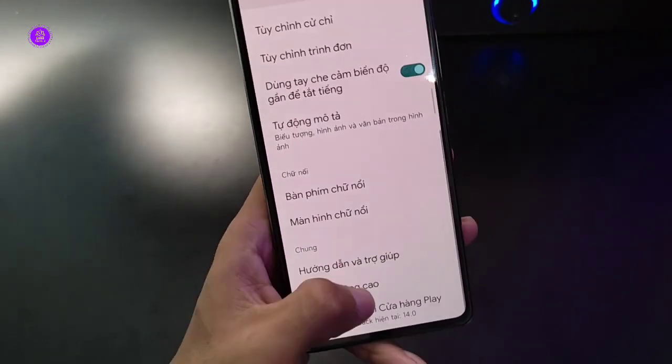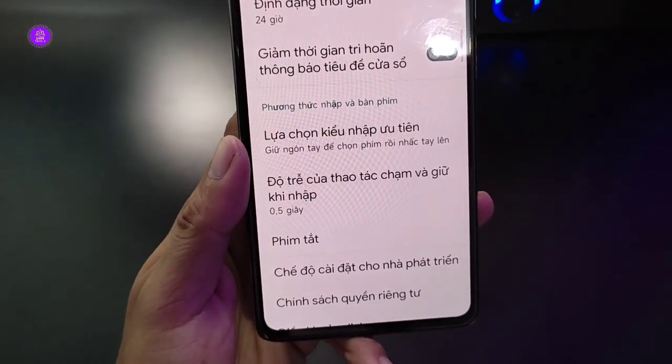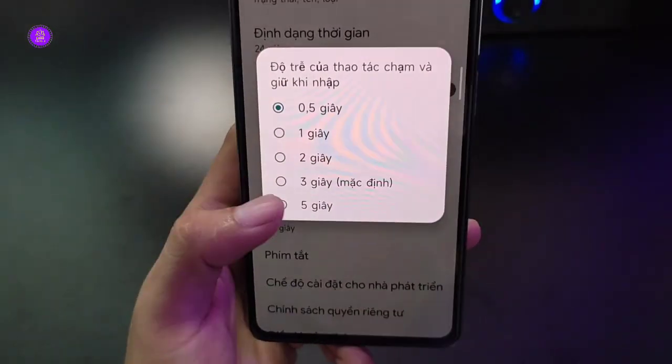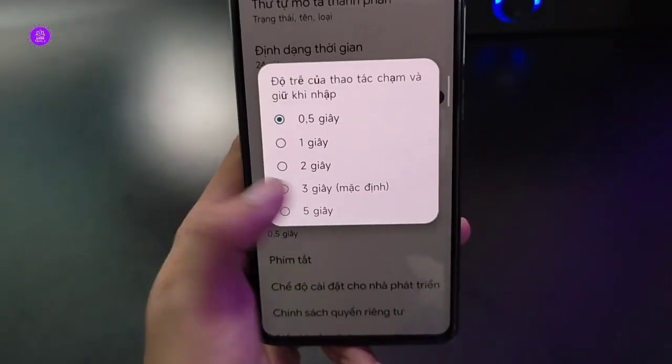Anh em vào phần cài đặt nâng cao. Chỗ phần độ trễ của thao tác chạm mà giữ khi nhập thì anh em chọn cho mình 0,5 - chọn nhỏ nhất luôn là 0,5.